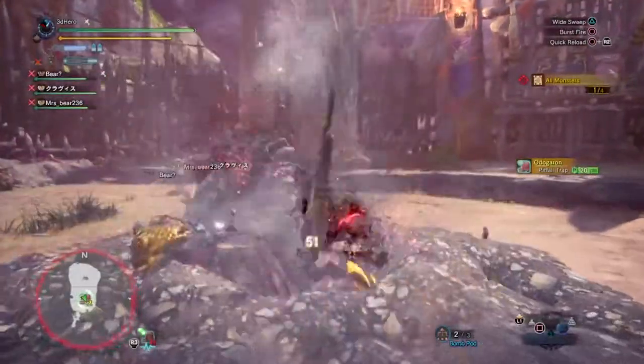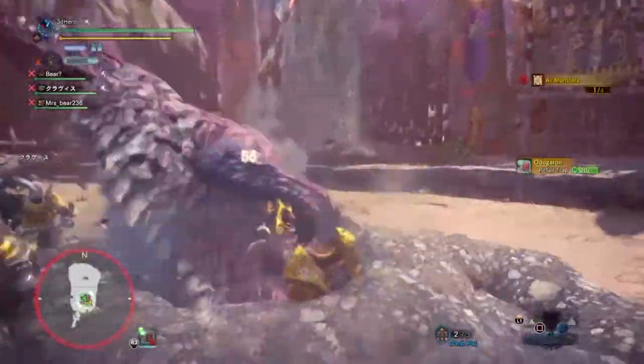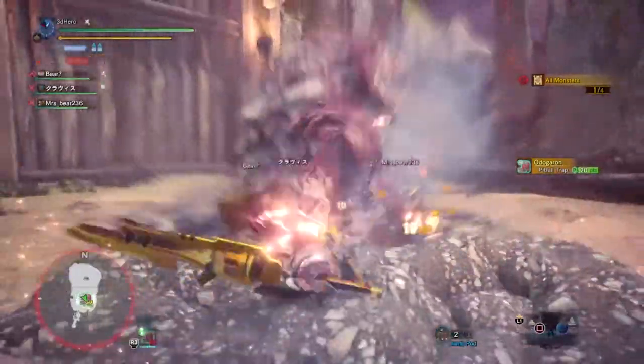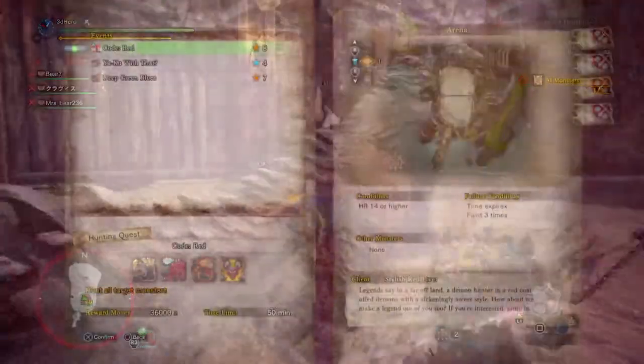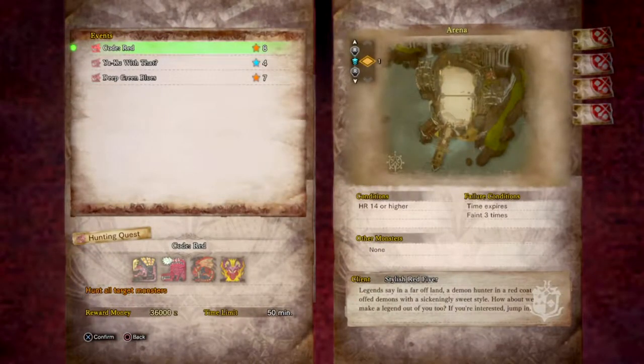Hi everyone, 3D Hero here. In today's video I'm going to give you a quick guide on how to unlock the new Dante armor set and weapon. To start things off, you need to go to the quest board and look for a mission called Code Red. Within this mission you need to slay Adjanath, Odegaeron, Rathalos, and Teostia within a given time limit.